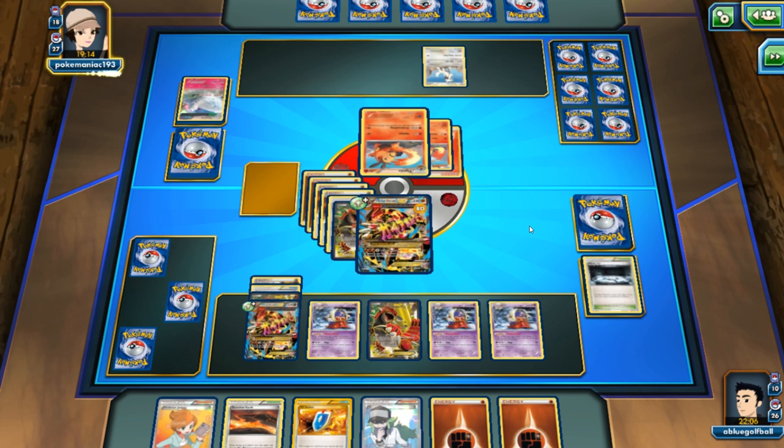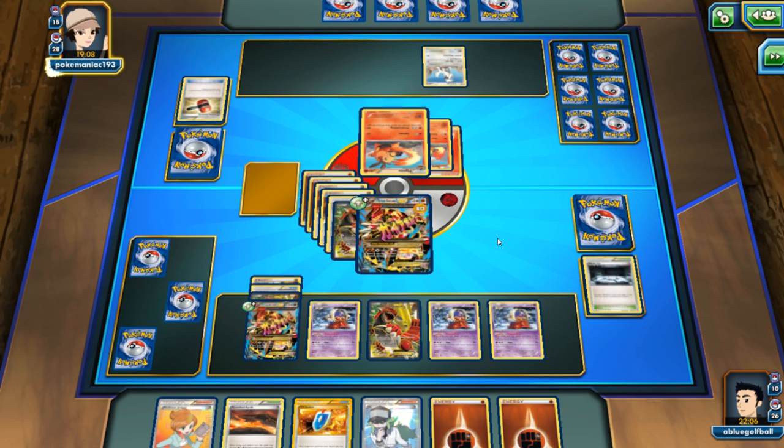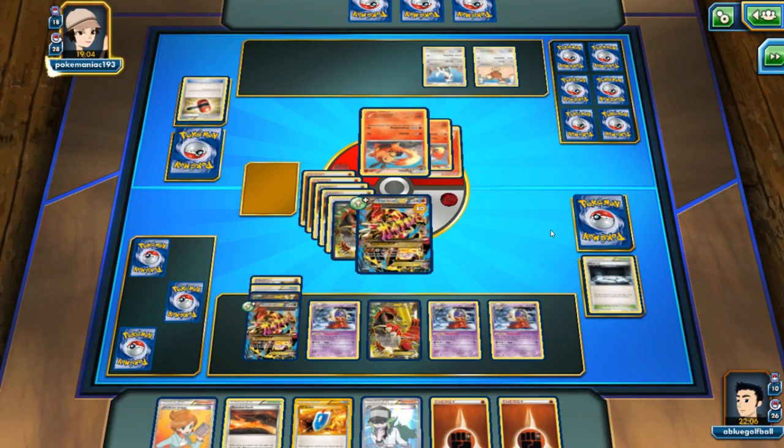I think this deck can definitely use some help, but the Crushing Hammer doesn't work — wouldn't work even if my opponent flipped Heads, since the barrier trait is so awesome.